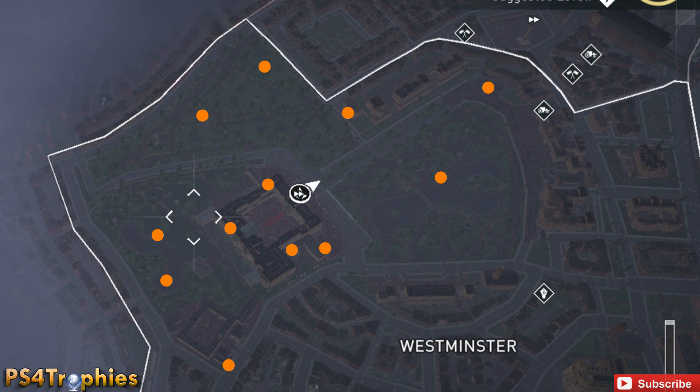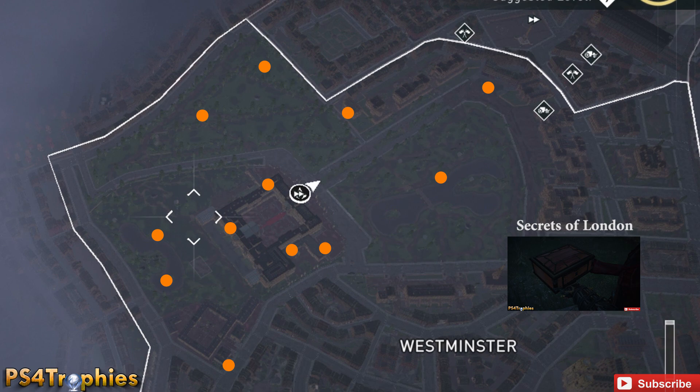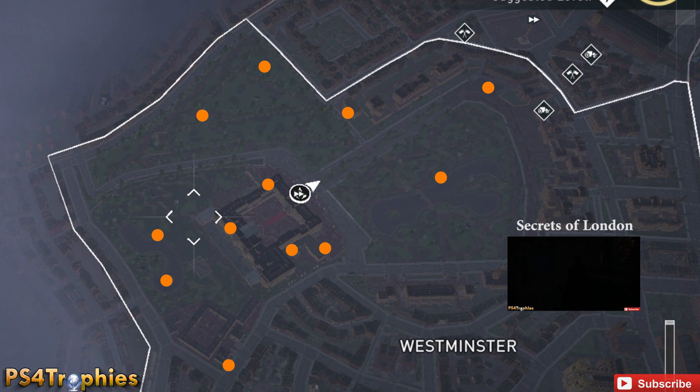There is a fifth type of collectible called the Secrets of London. If you want to click the video in the bottom right corner, that'll take you to a separate video — it's kind of a special thing on its own. Those will earn you the Godlike trophy. So that's how you get all the collectibles: follow the maps you can buy, follow the royal letters map, and click over to the Secrets of London. Thanks for watching — if you enjoyed the video, hit the like button and of course subscribe.